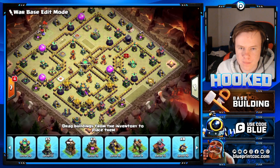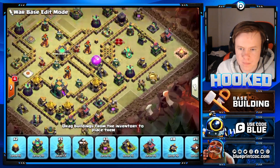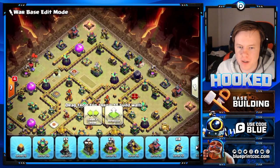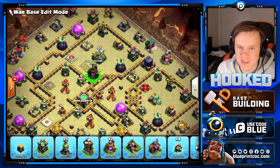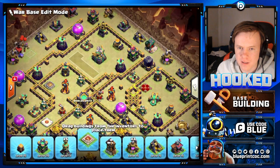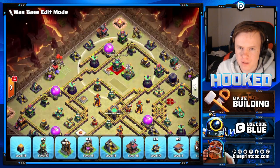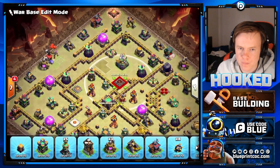Sometimes I go back and rotate the base after everything is down in case I like a different style. Is there anything behind the eagle? Not really - I usually have the king, warden, or builder huts there, but I want my king to be exposed to the outside so he can hurt heroes coming down. That's more effective than having him all the way back where the dragon can get away.